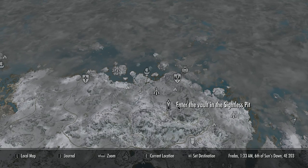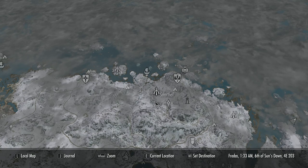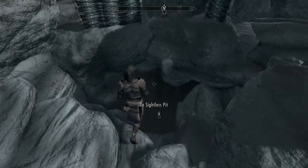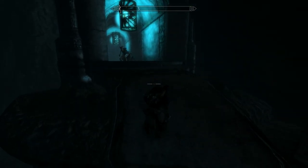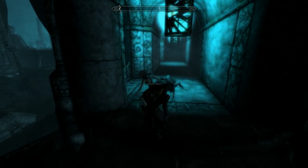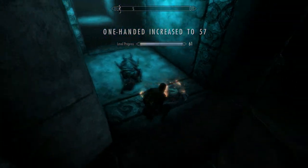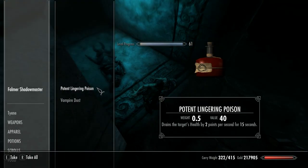It's a fairly safe journey so don't worry about getting there. When we arrive, we have to take a leap of faith into the Sightless Pit, and on the way through we're going to be meeting a fair few of our old enemies, the Falmer. So make sure you're equipped to take on these guys because they're fairly tough.